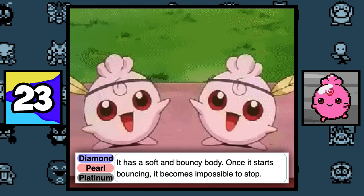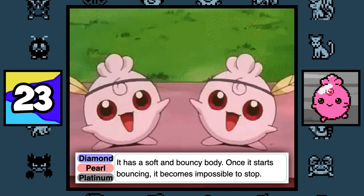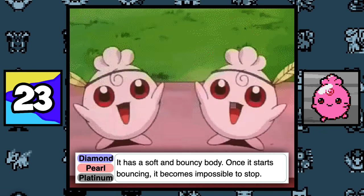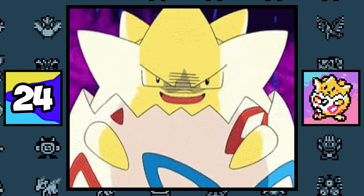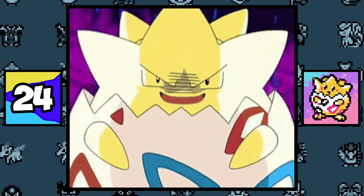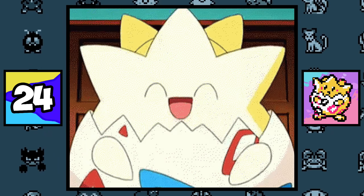According to Igglybuff's Pokémon Diamond Pokédex entry, when Igglybuff starts bouncing, it becomes impossible to stop. Even though Togepi is known to share happiness and bring joy to kind-hearted people around it, it has been shown in the anime that evil Togepis exist that bring devastation to those around it.